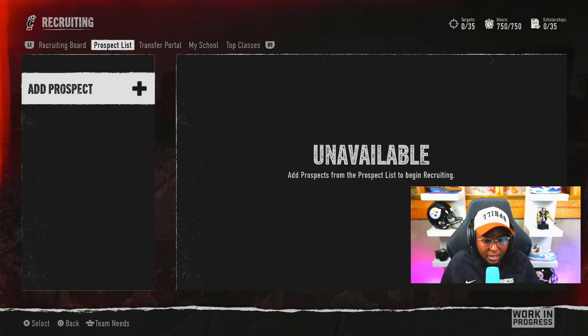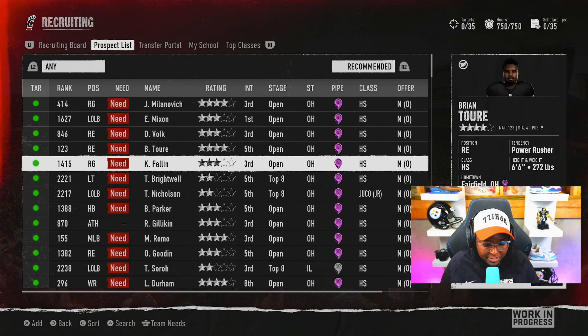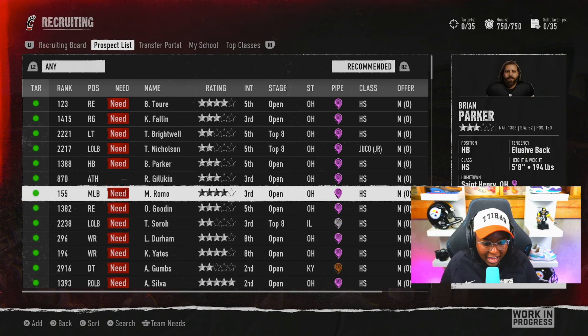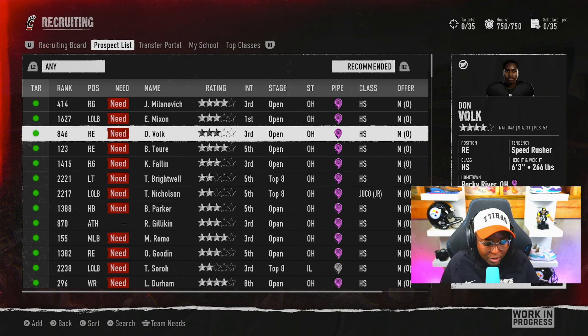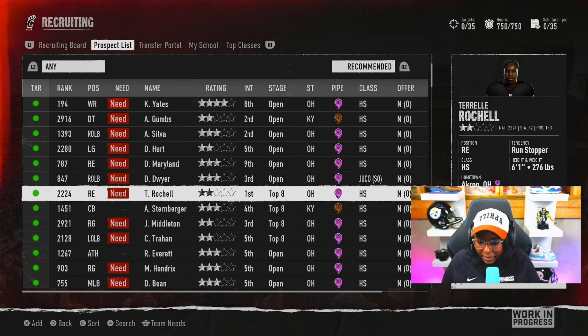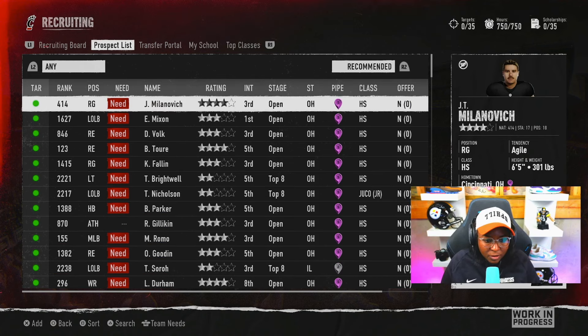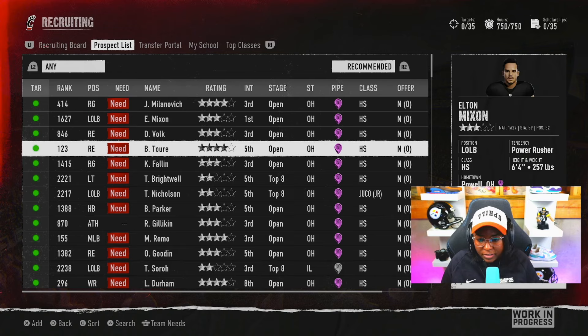Recruiting board — let's add a prospect. With our prospect list, we've got a lot of needs: starting from the top, we need a right guard, left outside linebacker, left tackle, and we need everybody basically. Going across the board, it's letting us know the rating of the position, where they are in the recruiting pool, the state they're in, the pipeline, if any offers have been made, and where they are from a class standpoint.